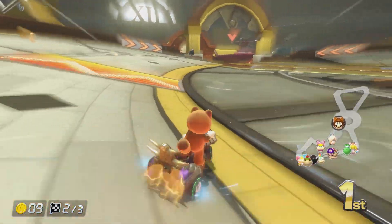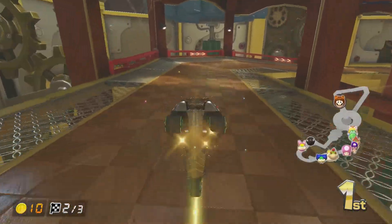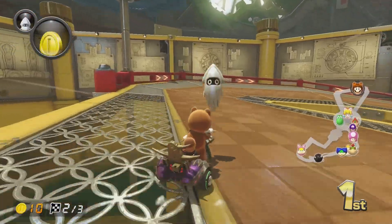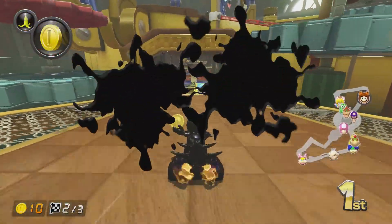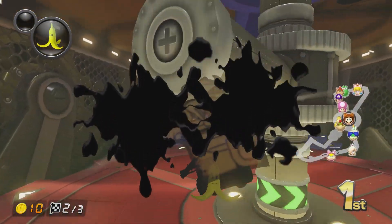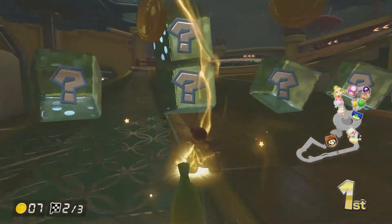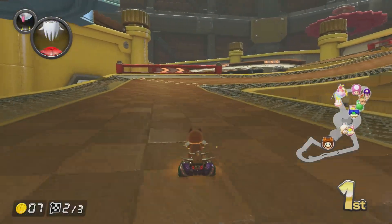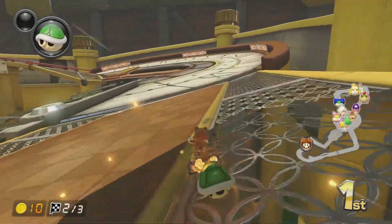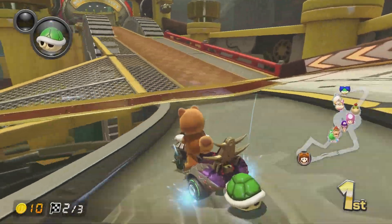Alright, we haven't gone this way yet, so here we go. Very bad impression about it, I apologize. This time we're getting the glider. I was going to release the banana anyway, but I got shrunk and it took me in. It's fine.